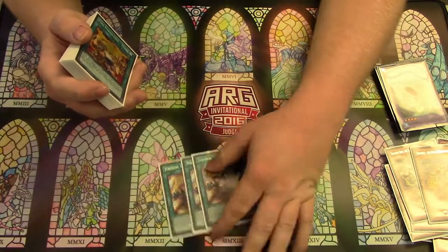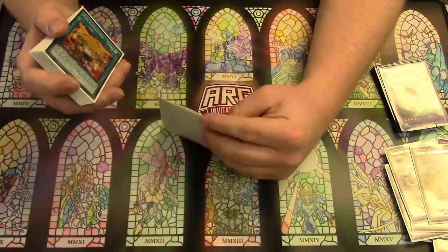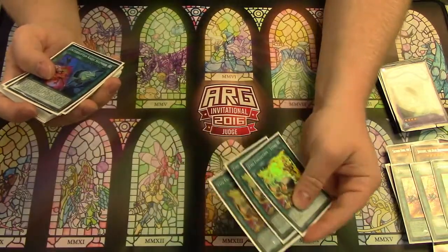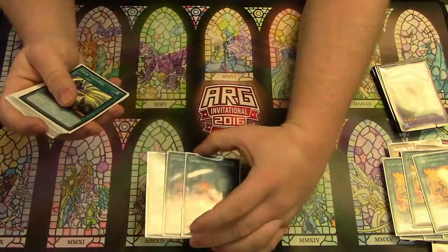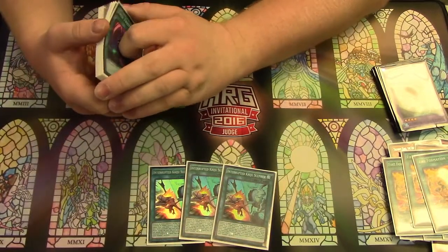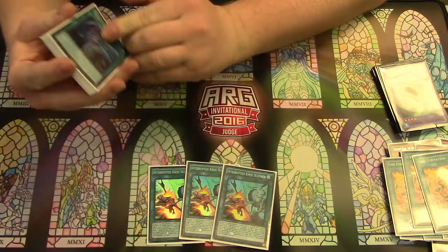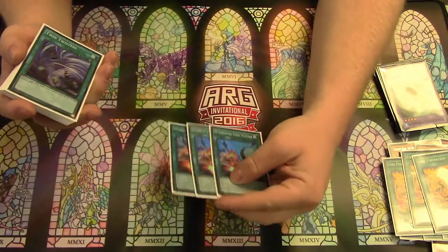If you have an Exceed material or an Exceed out, it attaches itself as a material. Three Tenki because they're all Beast Warriors and searching things is good. Three Interrupted Kaiju Slumber — it's your board wipe of the deck, and it also lets you search out the Kaijus to get over the board. Say they have a Dryden on their field and you need to get over it, you just search.